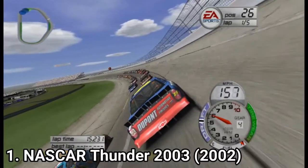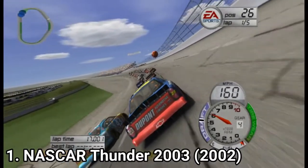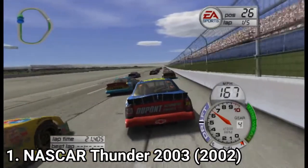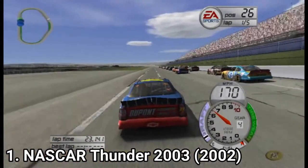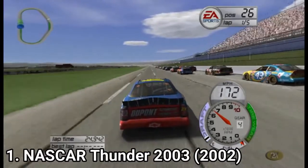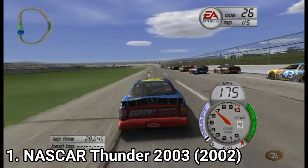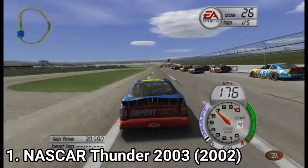You get to customize your vehicle — choose the color, number, sponsor — and you can buy new performance upgrades. You do lots of manager stuff too in the career. You can strike deals or refuse. In the career mode you can even skip races; you can simulate the races and just do the manager stuff only if you want.